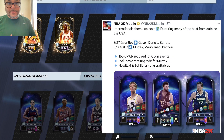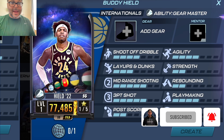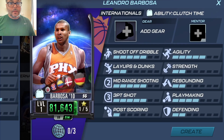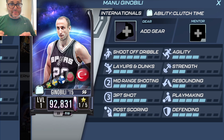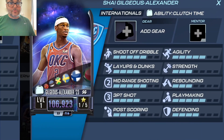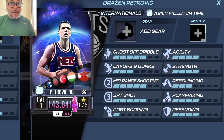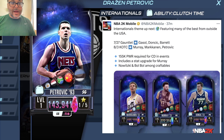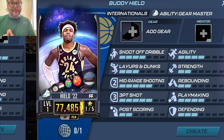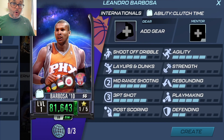Now for shooting guards: Drazen Petrovic is the event reward — a really good one. Buddy Hill is craftable for one collectible and has gear master, so he has value later on. Barbosa is craftable for three collectibles and has a clutch time ability, which gives a power boost on a specific day of the week. Manu Ginobili is also in there but not craftable. Drazen Petrovic is the first reward next week, so you can wait until then or craft Buddy Hill since he's only one collectible and is a gear master player.